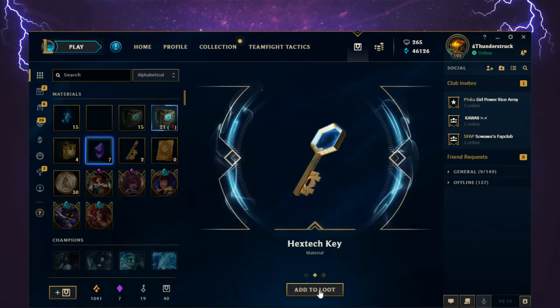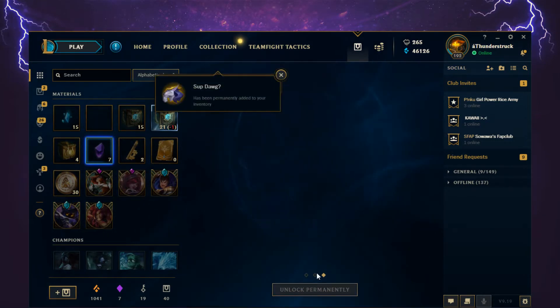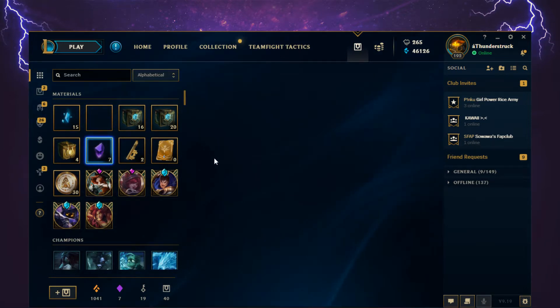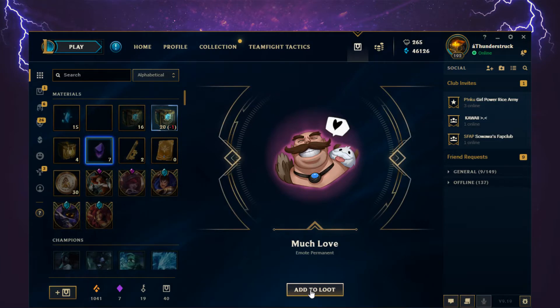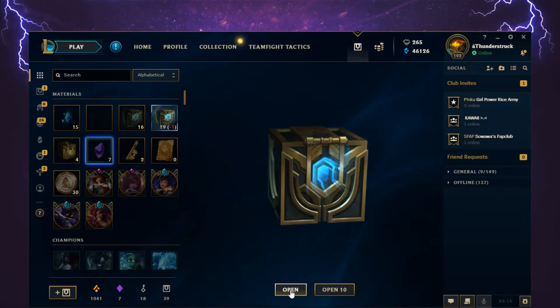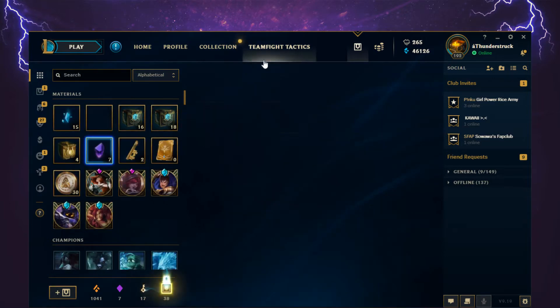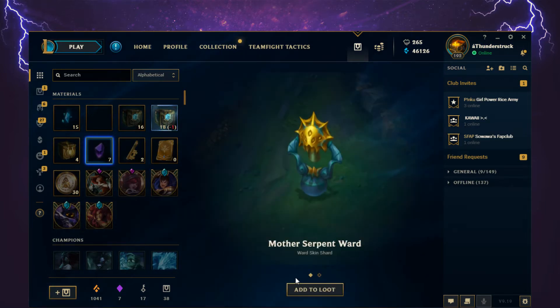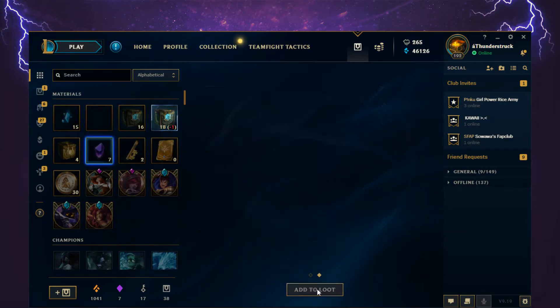Another Hextech chest, Hextech key, and Subdog permanent emote. Then Much Love permanent emote. Super Teemo skin shard — though there was no popup for it. Mother Serpent Ward skin and 150 Orange Essence.